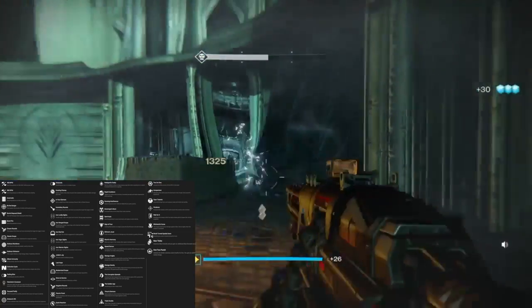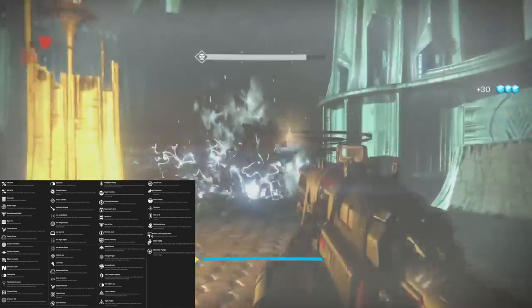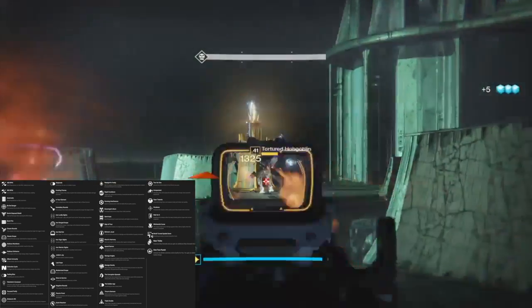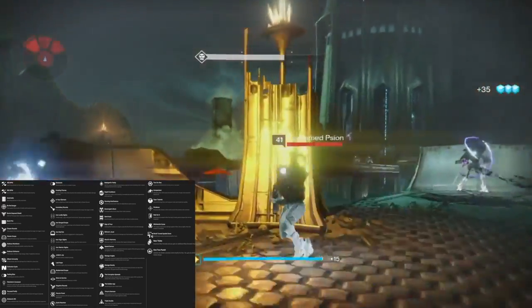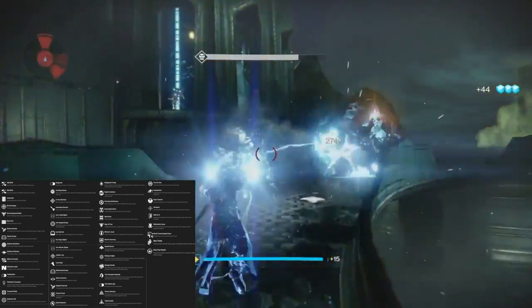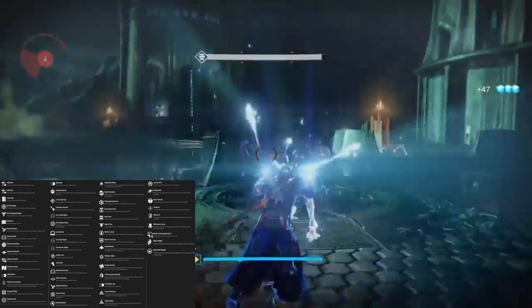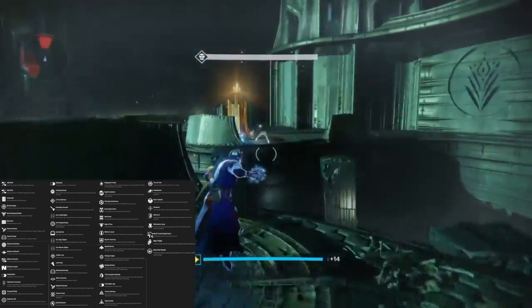We have Running Interference — grants increased armor while the Battle Runner perk is active. I am a fan of Battle Runner just for the fact that I use Telesto so much — that's one of my favorite weapons in the game. Then we have Scavenger's Boon — increased heavy ammo drops from Fallen enemies. We have Sign of 4 — landing three bursts on a target causes the fourth burst to do extra damage.